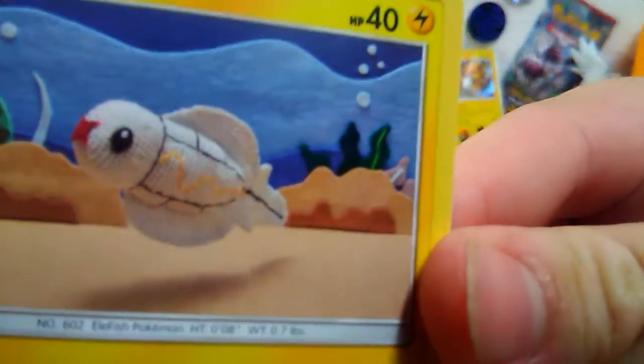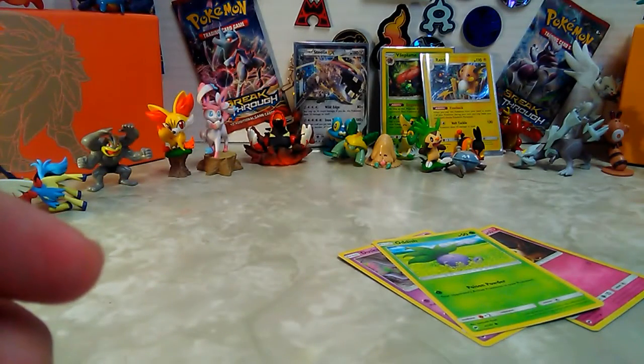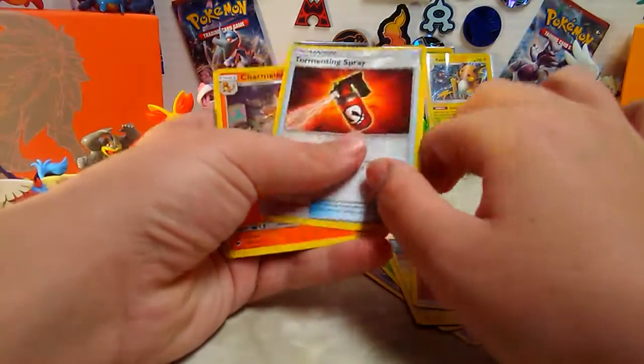Doesn't that one look like it was knitted? Yeah! That's cool - I like how they have different kinds of Pokemon art styles. Fire energy, Torment spray - or pepper spray it looks like.